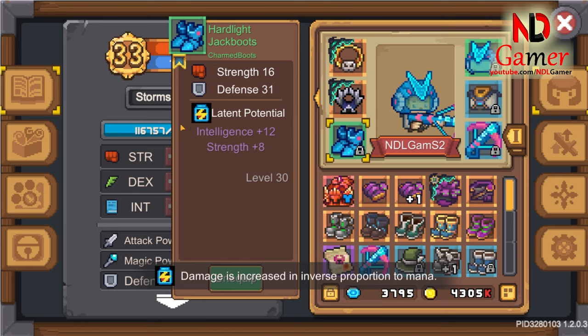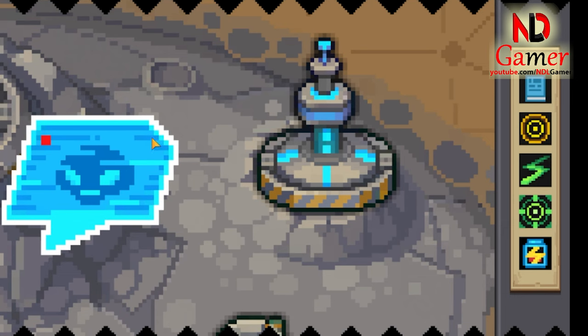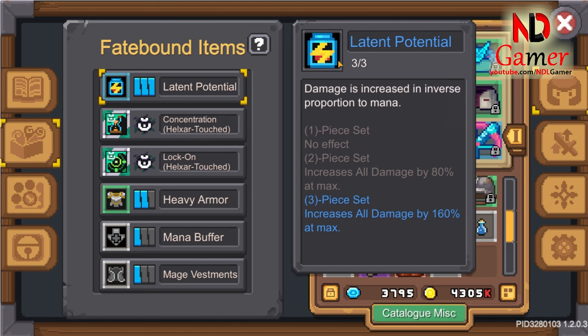First off, let's talk about the fate bound called Latent Potential. You can find this fate bound in the Kernel Subspace map — just taking a quick round there will net you all three pieces you need. This fate bound supports spellcasting classes that require frequent skill usage, such as the warrior spinning skill. It's also effective for classes that have skills costing a lot of mana.